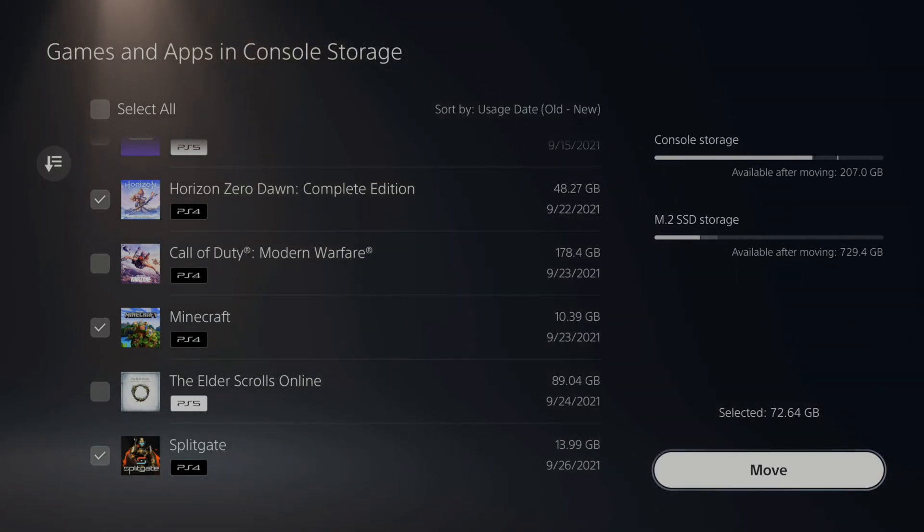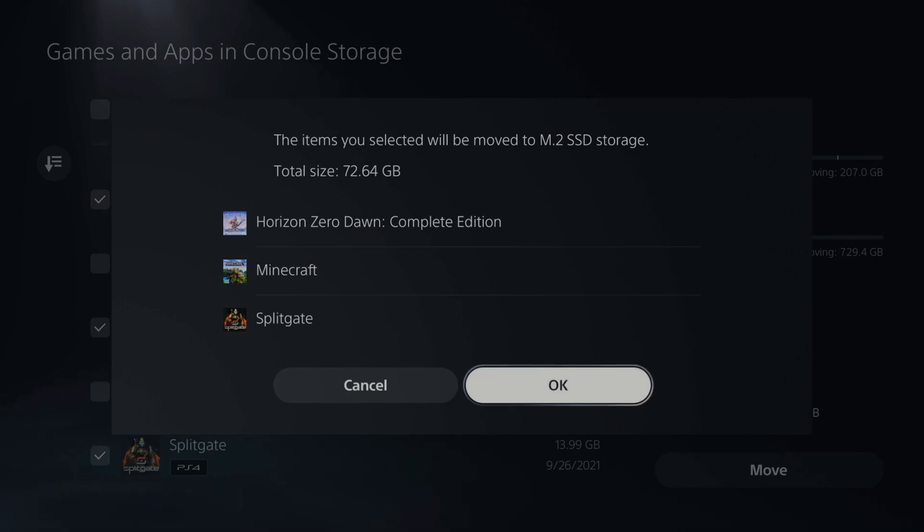On the top right, you can see your console storage and what free space is available — I have 207 gigabytes. Then my M.2 SSD has around 729 gigabytes available. So let's go ahead and move it. It says the items you selected will be moved to your M.2 SSD storage. The total size is 72 gigabytes. Let's press OK.